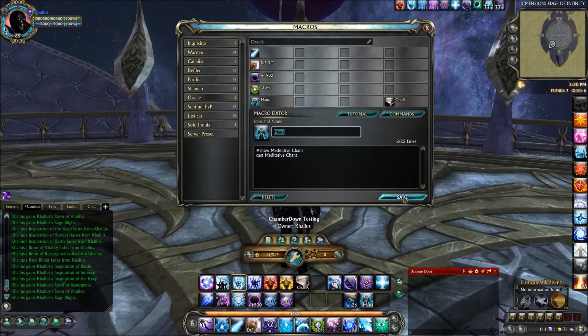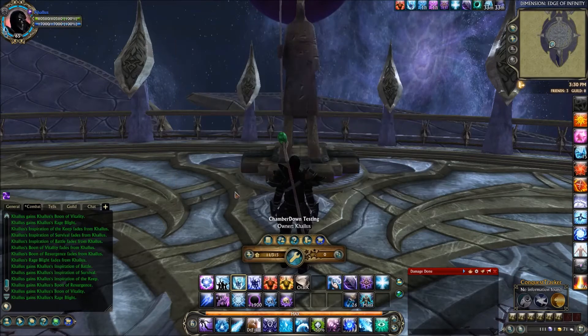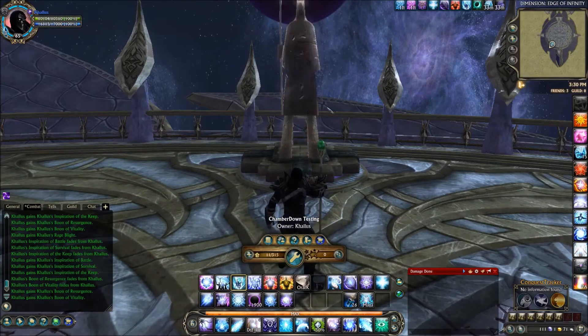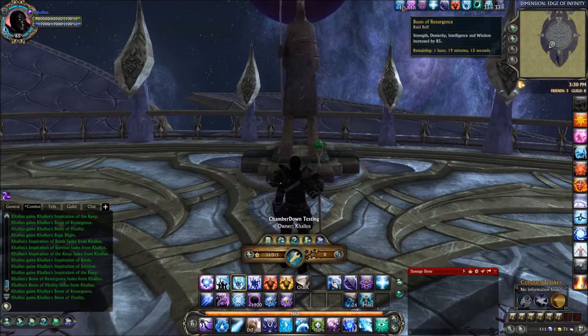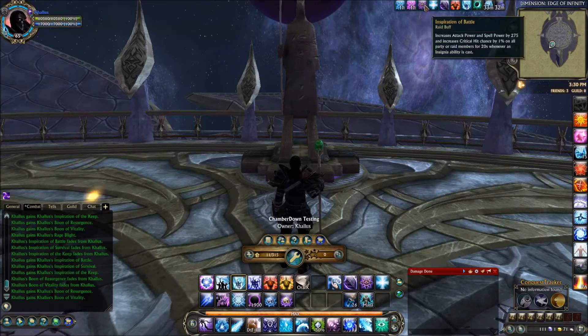Let's go ahead and move on to the action bar and the buffs. In the top left corner we have Masked Bestowal — when you hit it, it casts all known boons and inspirations, so you've got 5 abilities right there cast for you. It casts Boon of Resurgence, which is the standard strength, dex, intelligence, and wisdom increase of 85. Boon of Vitality, which is the endurance increase of 85.